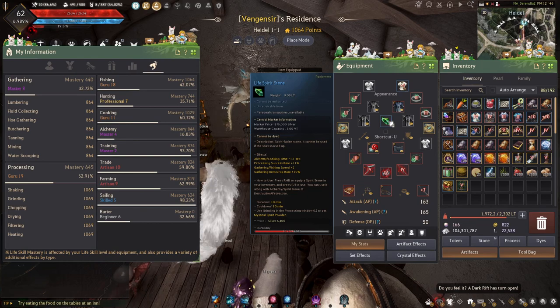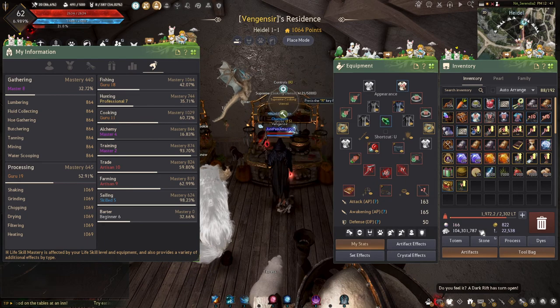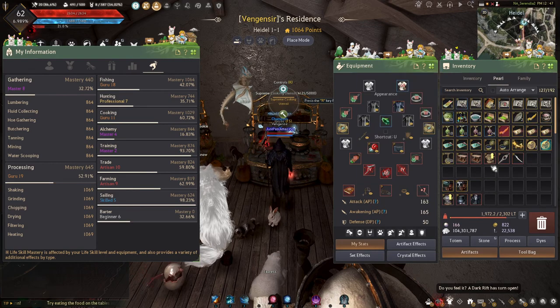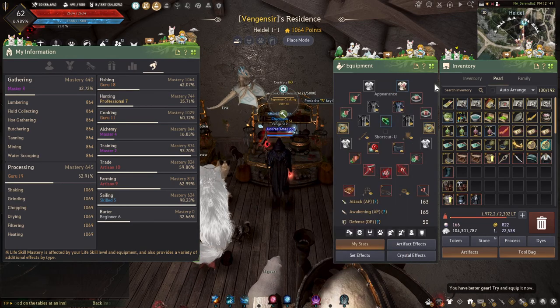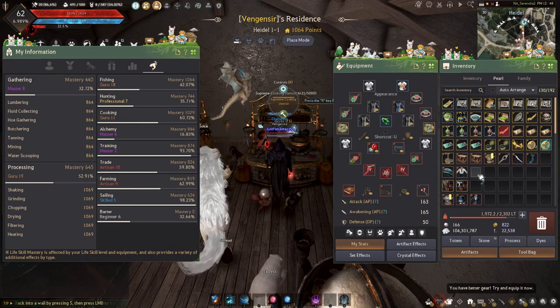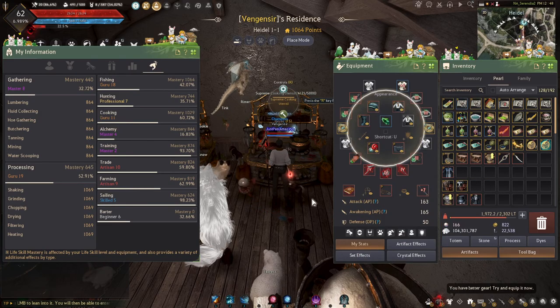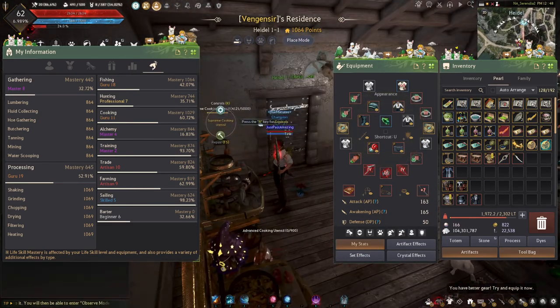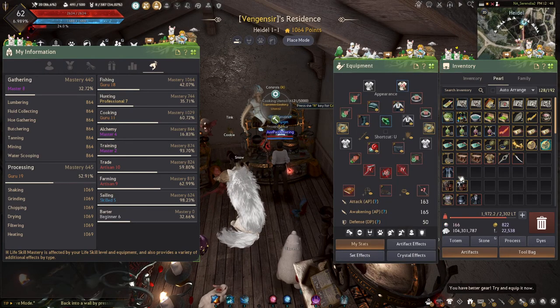You can use spirit stones — it will decrease alchemy and cooking time by 1.1 seconds, which helps you get down to one second. I had points left over so I went ahead and bought the outfit which also reduces cook time by two seconds. I wear it — I think it looks stupid but I still wear it — so we can get our crafting time down to one-second crafts.